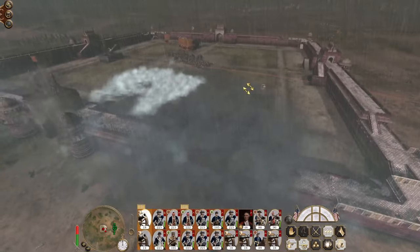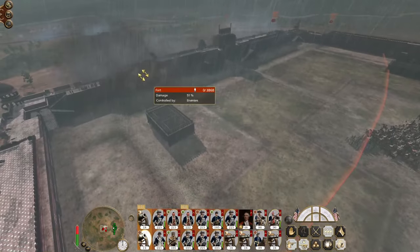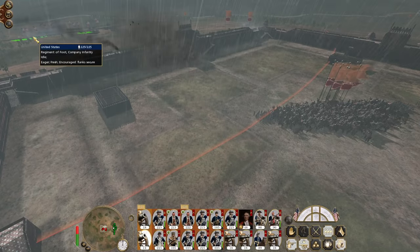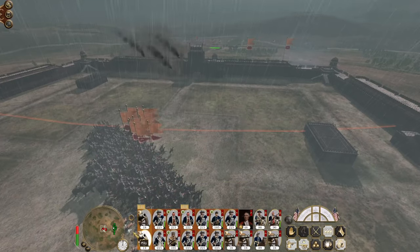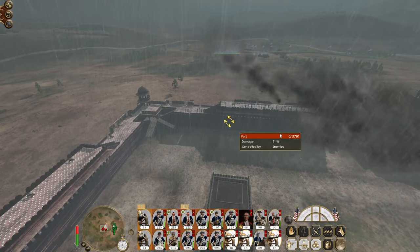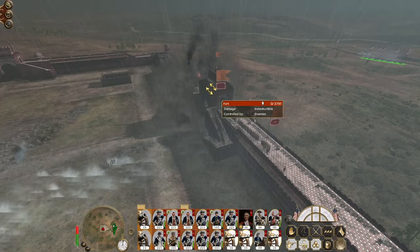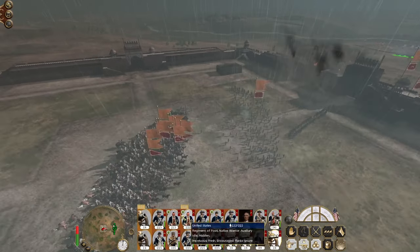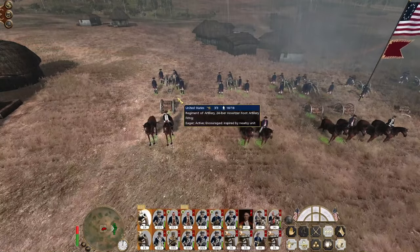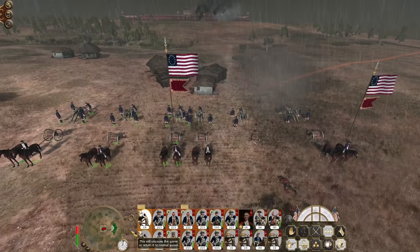A couple of shells have landed and impacted the gatehouse. With one volley they're already down to 51% on the wall. The artillery is still trying to shoot the centre, which makes sense. We've made our breach. That gatehouse is actually causing problems — it's preventing our shells from impacting.